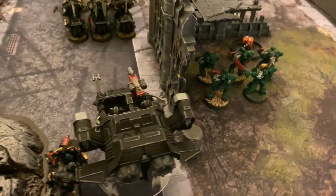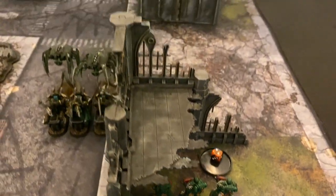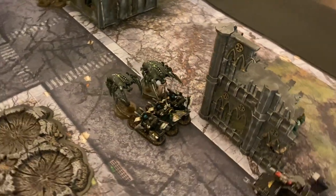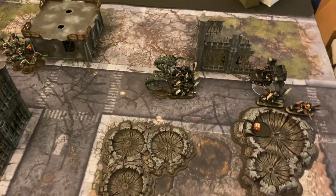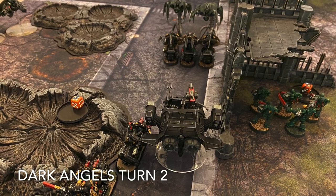The Ravenwing Bikes did a morale check and everything is good. Tac Marines are occupying an objective on their side. So as we go to Dark Angels turn two, it feels like they're a little on the back foot, but anything is possible at this point.